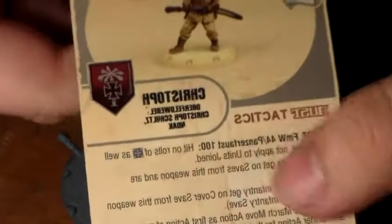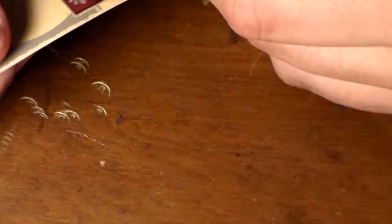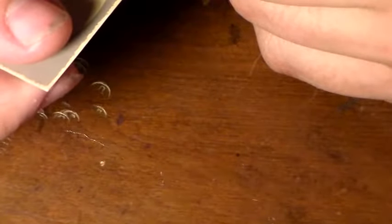He has Expert Flamethrower and Expert Panzerfaust 100 — I'm not sure what that means exactly. It says on the back here: hit on rolls of the cross as well as the hit marker. Does not apply to units joined, so if he joined a unit they wouldn't get that same bonus, but he still would — that's pretty cool. He also has Trailblazer: can move through enemy units, and that applies to units joined as well. So that's pretty cool.